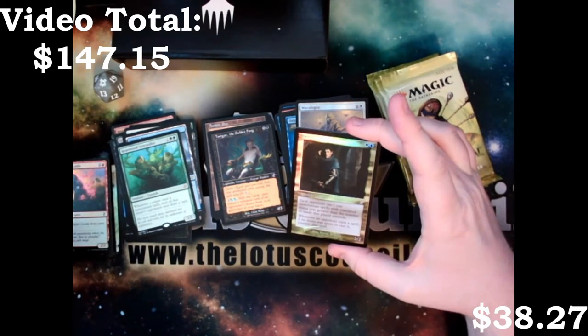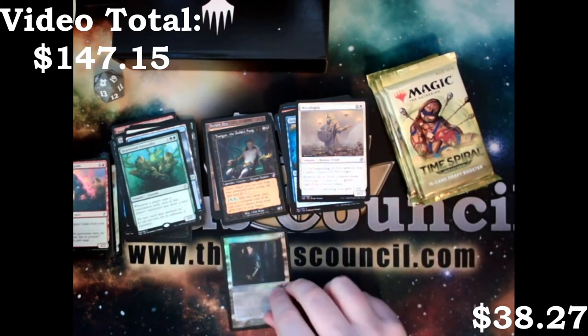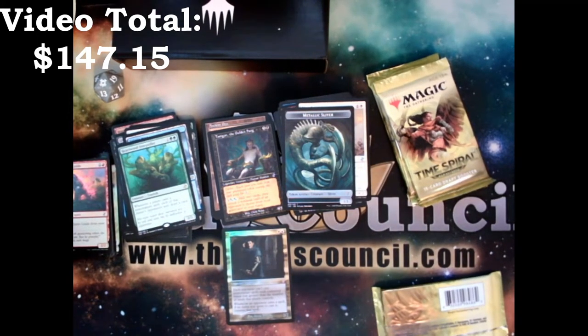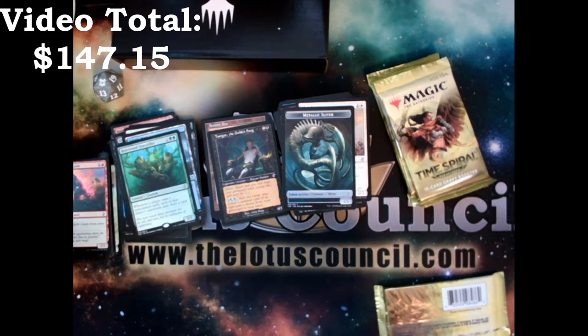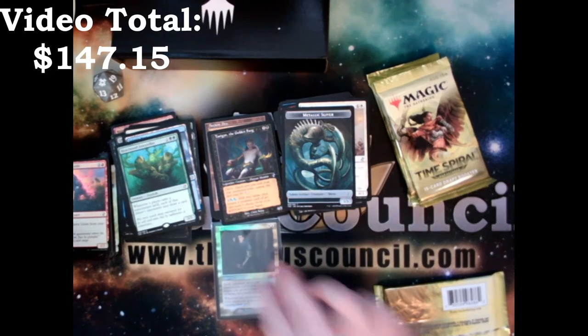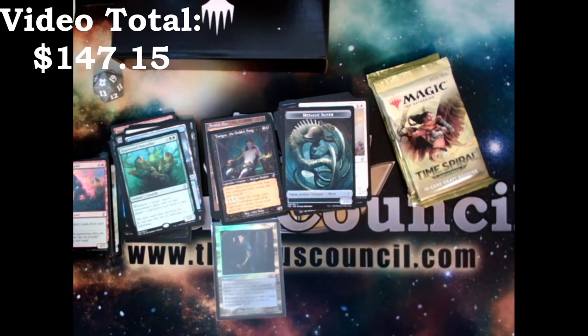We've got Lavinia, Azorius Renegade — a time-shifted foil! Put that one in its own little pile. I always have sleeves; I'm going to sleeve that immediately. I don't know what's going to happen with the foiling on these time-shifted ones — it's still straight and it's a different foiling process where it's the outer edge. But the other foils are just curling.